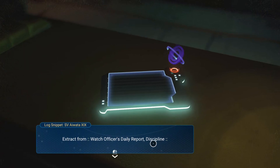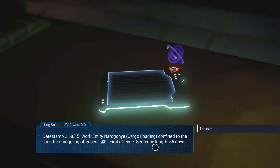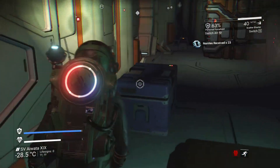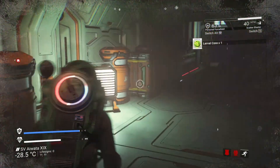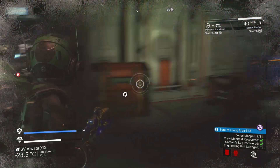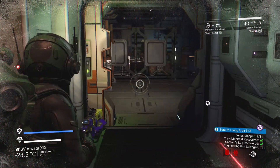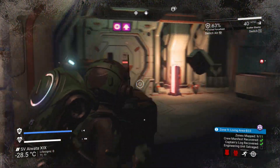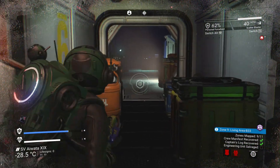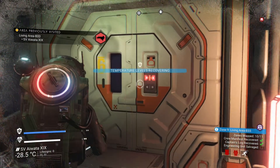'Watch officer's daily report — discipline. Timestamp 2583.5. Work entity Naro Gonyi, cargo loading — confined to the brig for smuggling offenses. First offense. Sentence length: 56 days.' Anything else around here? This room didn't have much in it. There's a door there and some stuff over here. I came from that way. So: door there and door there. Let's see about this door — that's the engineering core. 'Temperature levels stabilizing.'